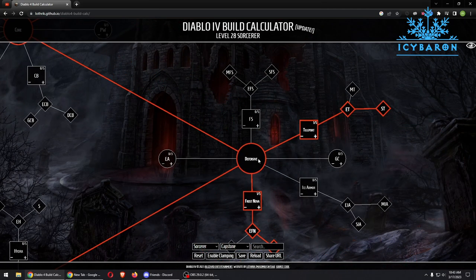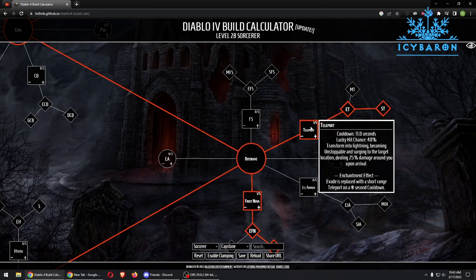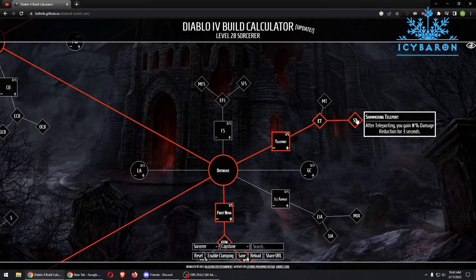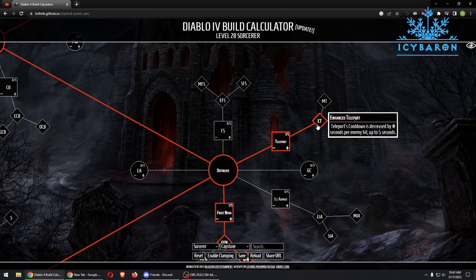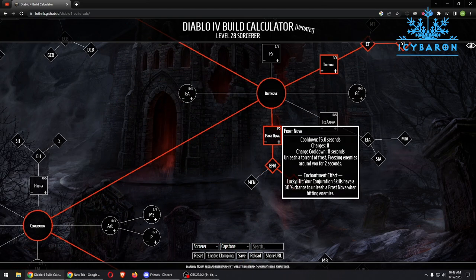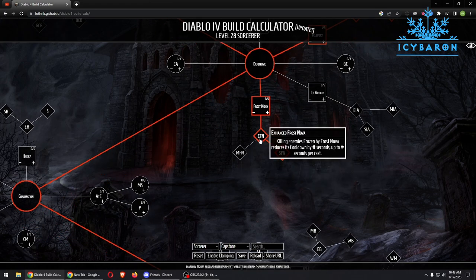Our defensive skills are Frost Nova and Teleport. I decided to pick Enhanced Teleport and Shimmering Teleport, though you can replace those two points with something else if you prefer. Enhanced Teleport decreases our cooldown, and Shimmering Teleport gives us damage reduction for 3 seconds. Frost Nova is important for resource generation, so we pick Enhanced Frost Nova and Shimmering Frost Nova.